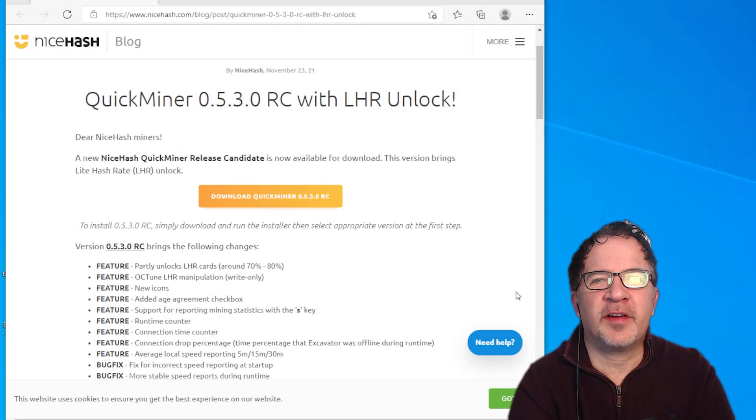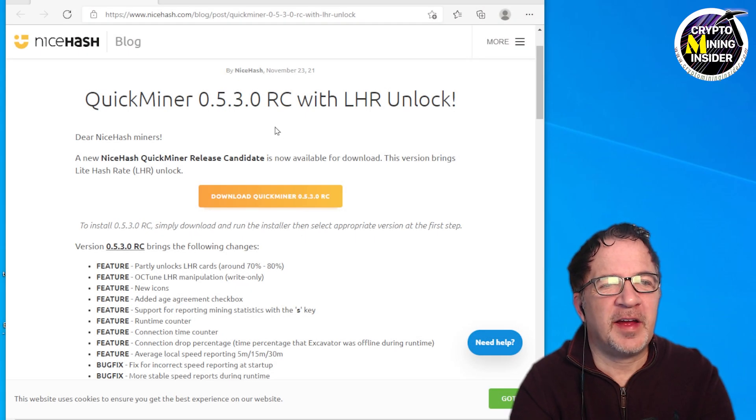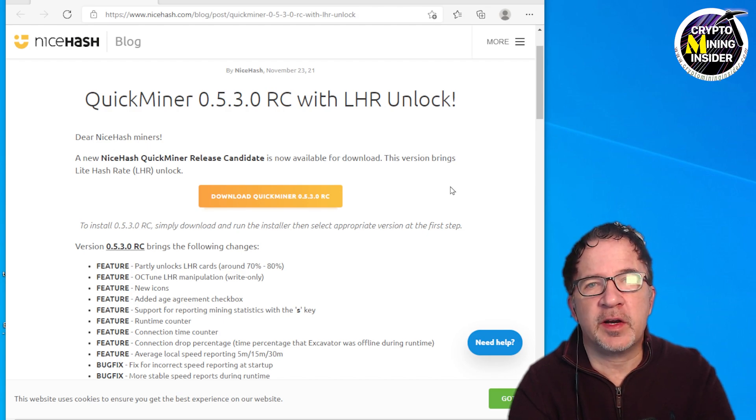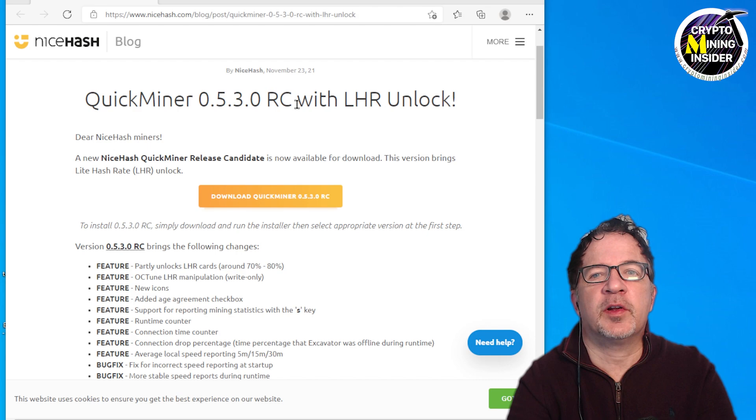Welcome to Crypto Mining Insider. We have a quick update about the Quick Miner. NiceHash has a release candidate 0.5.3 that has some new LHR functionality built into it, so NiceHash is finally moving forward with incorporating LHR into the Quick Miner. A lot of people love using it — it's really easy, between setting the overclock tuning and just a one-click setup to let it run. I'm going to put a link down below.